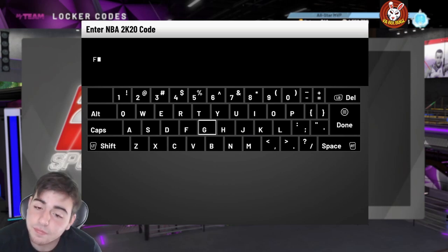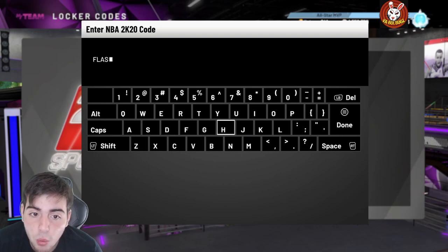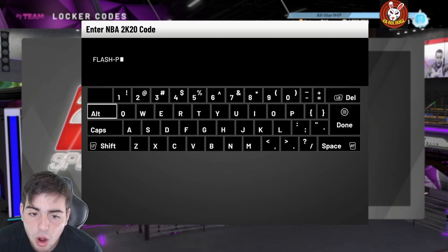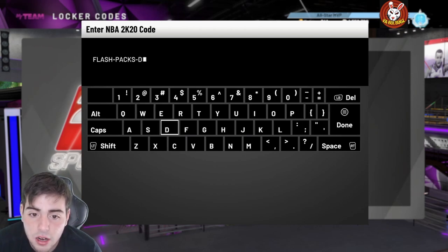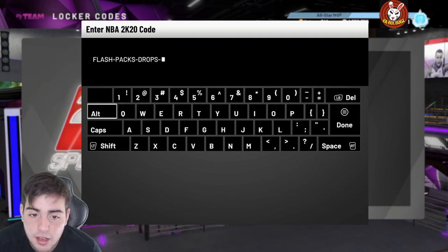So the locker code is: flash-packs-drop-april. This pack content is nice — I like these codes, I don't know why they don't drop them more often. As you guys know, the auction block is still down; I have no idea how that's still the case. Here is the locker code — it's a deadly locker code. We also got a snipe challenge against Young Simba later at 3:15 PM Eastern, so do not forget to tune in.